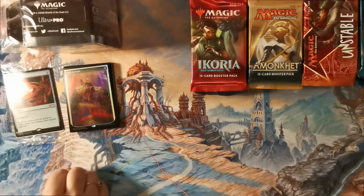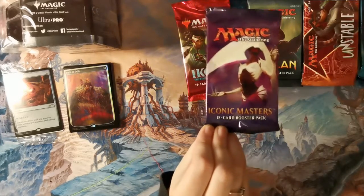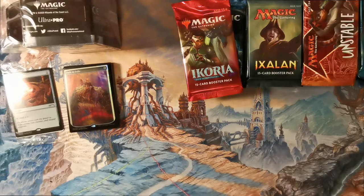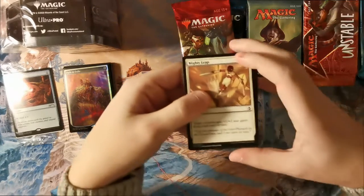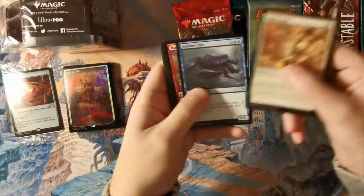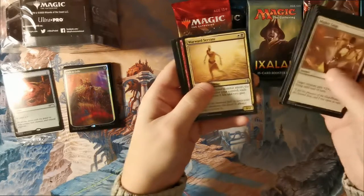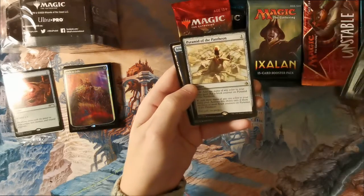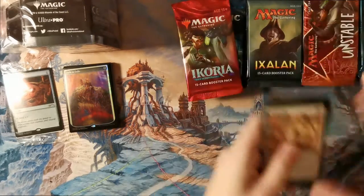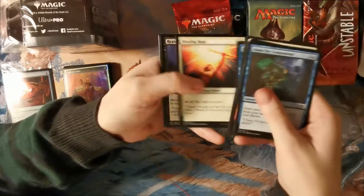Do you want to crack some packs? I thought you'd never ask. Let's go. I'm going for Amonkhet to get us started — this is where we pull an invocation, right? Going through the commons: Wayward Servant, Consuming Fervour, Crocodile of the Crossing, Pyramid of the Pantheon with an Island and a Warrior token. Next we have a Masters pack — I'm actually interested in this because it's a master set; they sometimes have some really good commons.